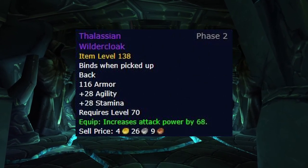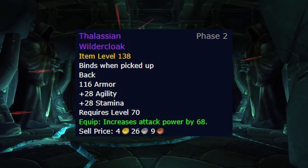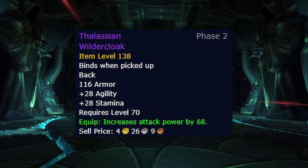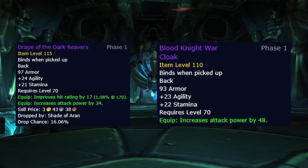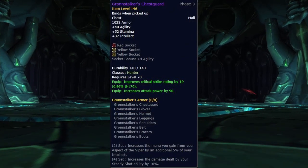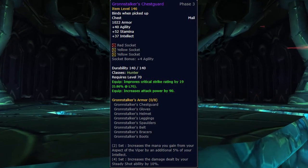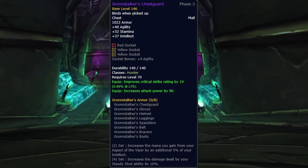For the cloaks, Survival Hunters also continue to use Thalassian's Wilder Cloak into Phase 3. Just like with the neck, there are no new good upgrades to Thalassian's directly, and the only decent alternative would still be Drape of the Dark Reavers from Karazhan, or the Blood Knight War Cloak from the Badge Vendor. For the chest, there is only one good option, just like with Beastmaster Hunters, and that is the Gronstalker's Chestguard. All other alternatives lack a large amount of agility, as well as requiring you to switch up your offset tier piece, which would further reduce your gear set overall.